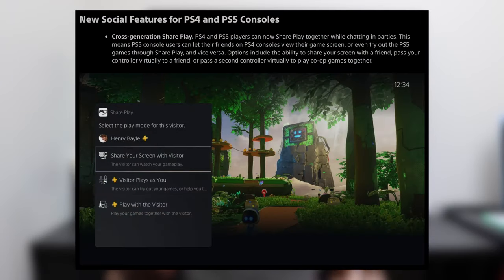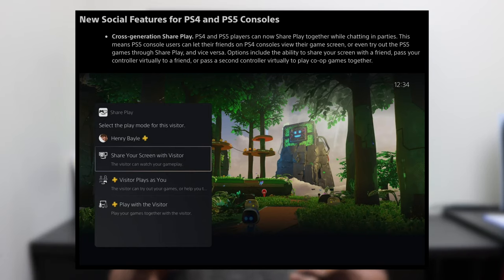The next update is more of a social one — new social features for PS4 and PS5 consoles. Screen sharing was already a thing on the PS5, but it only worked between two PS5 consoles. With this new update, that's going to change. Cross-generation share play means PS4 and PS5 players can now share play together while chatting in parties, letting PS5 users share their screen or let PS4 friends try out PS5 games.